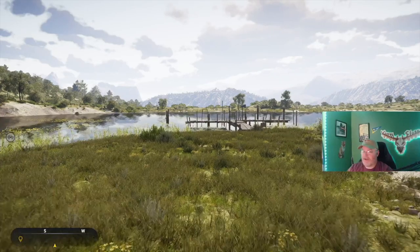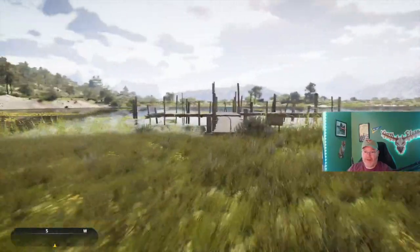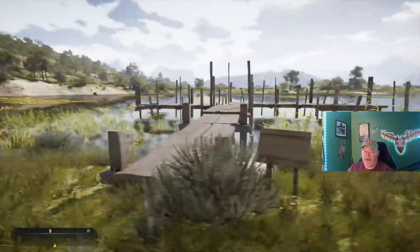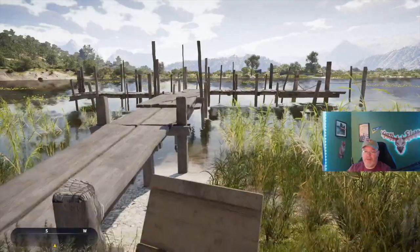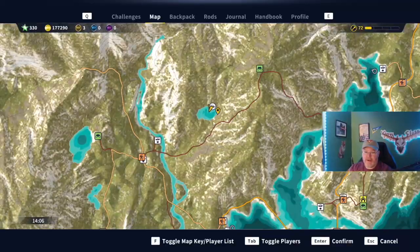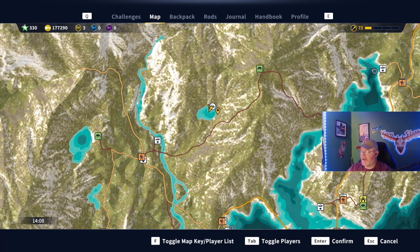We are at the Common Carp Location Challenge 1. They're all beside some type of structure — sometimes it might be a concrete pier, but some type of wooden little pier or jetty thing, always at the base of it. We are right here — this one's a little bit off the beaten path, not too bad. You can fast travel to Camino de la Cobra and just go — it's a little rough road, you have to cross the bridge right there. But that will get you right here, and that is the Common Carp Location Challenge 1.